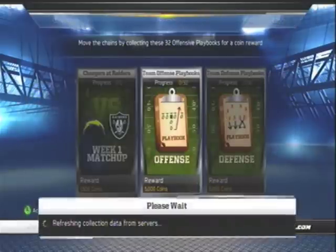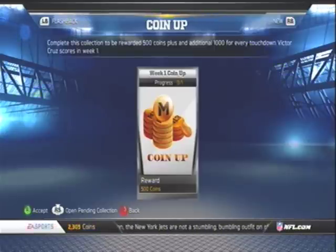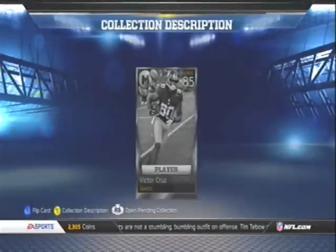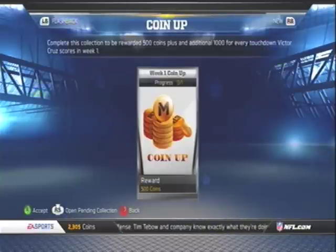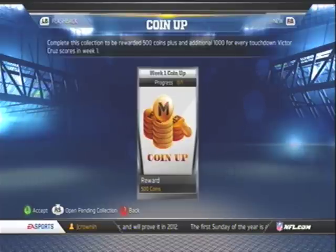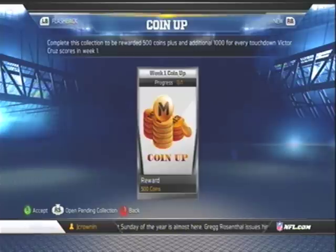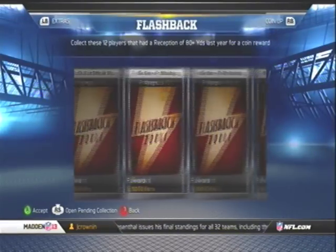You also have this coin-up collection — the Victor Cruz coin-up collection. You put Victor Cruz in here and you get 500 coins, and then for every touchdown Victor Cruz scored in week one — which was zero — you get an additional 1,000 coins. This was released before the season started and you would have put him in there hoping he'd score big, but he really didn't.